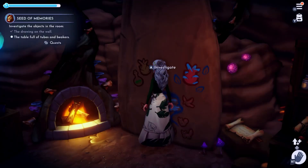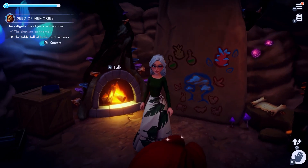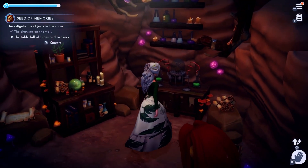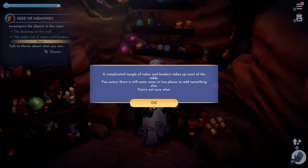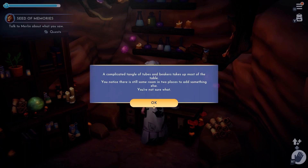I'm guessing it's going to be Merlin. Then we're going to go over and look at the table full of tubes and beakers on the far side. Once we do that, our quest updates. It says a complicated tangle of tubes and beakers takes up most of the table, with still some room in two places to add something else. Your quest has now changed to go talk to Merlin about what you saw.